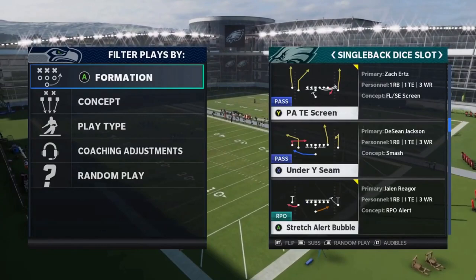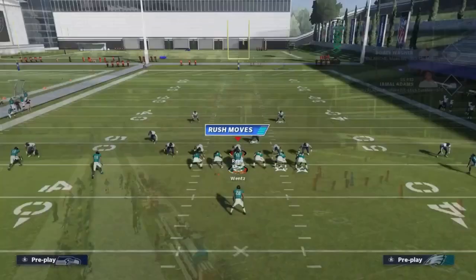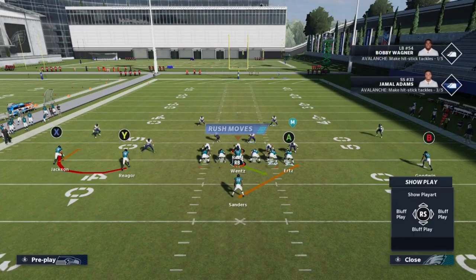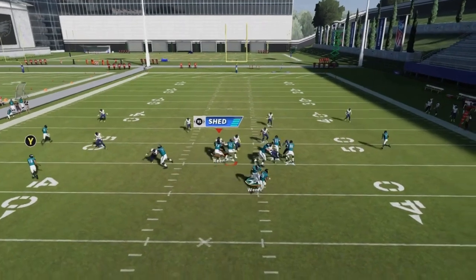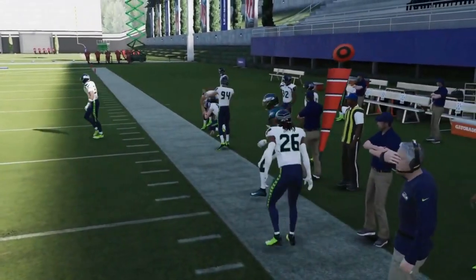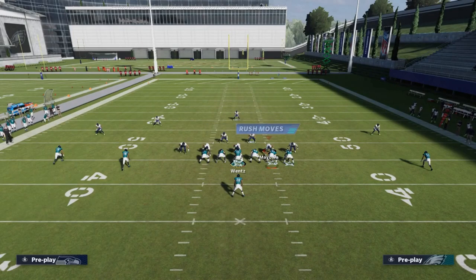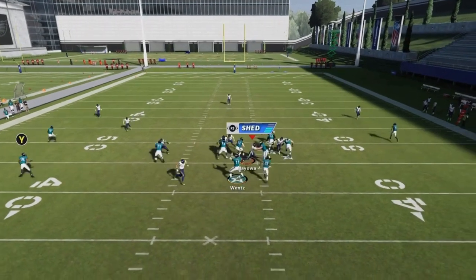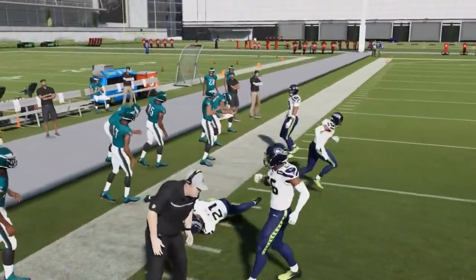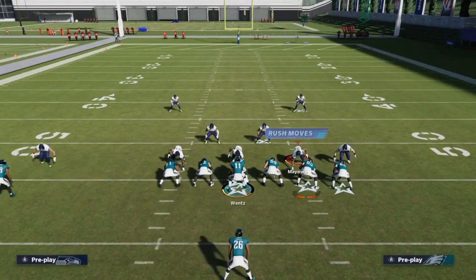Next we got the Stretch Alert Bubble — a Cover 3 or Cover 4 play, anything where they play off coverage. You can run the ball against off coverage for success to the outside, or throw the bubble screen. Against Cover 3, the Y route is good, but if you're running into Cover 3 you really have to go to the opposite side of the box safety, or else you're going to run into trouble.